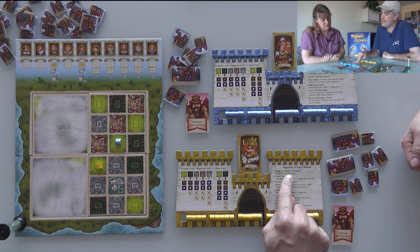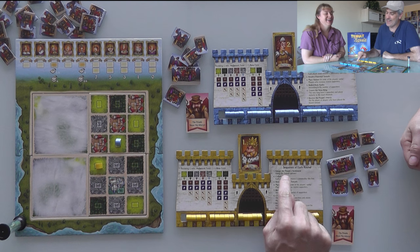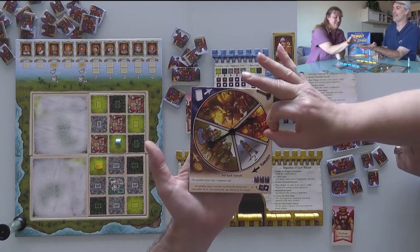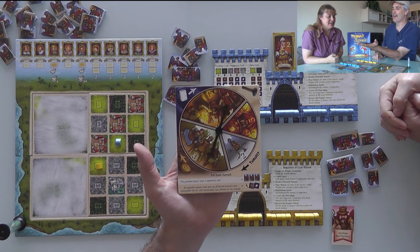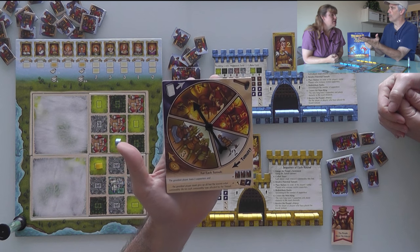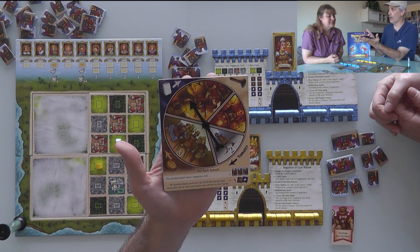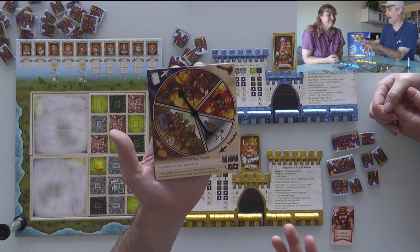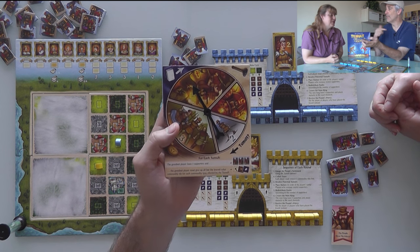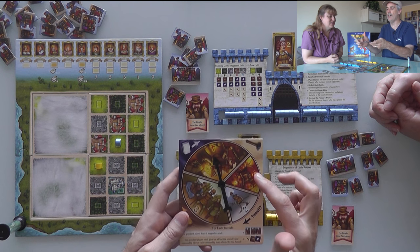The first thing that happens every round is we have to gauge the people's sentiment — not sediment, sentiment — to see how much they need. That's where the spinner comes in. Jen spins it. The people want four: four bread, four marble, and four hammers and tools. So we can't afford to be as greedy as we might normally be, although if we take too much, we just have to make sure we take less than everybody else, because whoever is the greediest is the one who suffers.